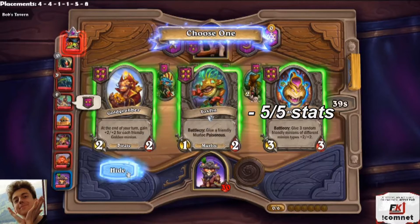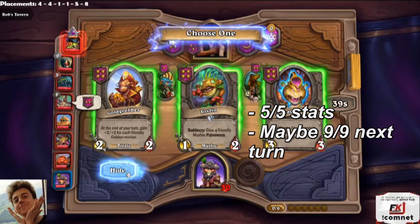If you look at the Mug, it's a 5-5, which isn't bad in stats — but it also has no tribe on its own. You could hold it in hand and look for two more tribes next turn, but we only have 7 gold so we can't even roll. Best case it could turn into a 9-9, which is really good.